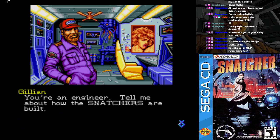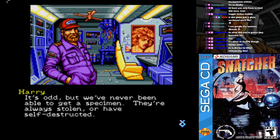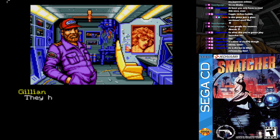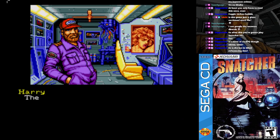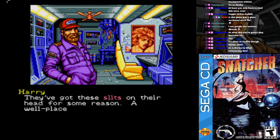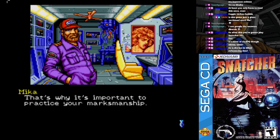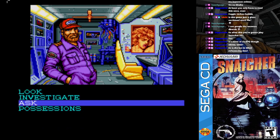Snatchers. You're an engineer — tell me about how the Snatchers are built. It's odd, but we've never been able to get a specimen. They're always stolen, or they self-destruct. They have any weaknesses? They're built really well, so it's tough to destroy them outright. Try to immobilize them. They've got these slits on their head — a well-placed shot there will often destroy their control functions. That's why it's important to practice your marksmanship.